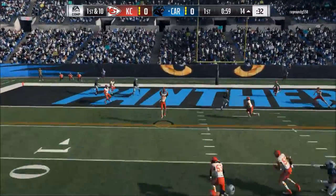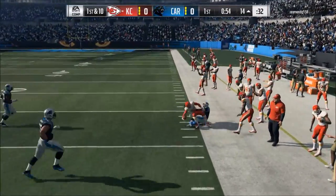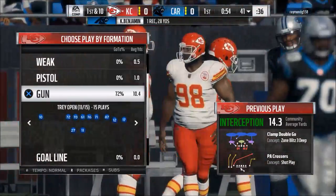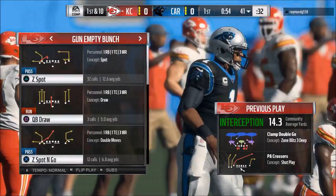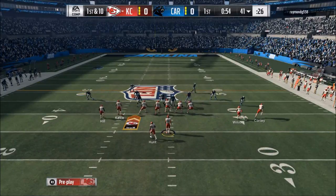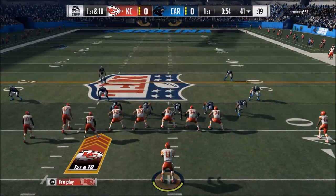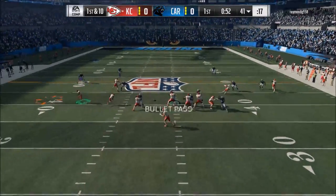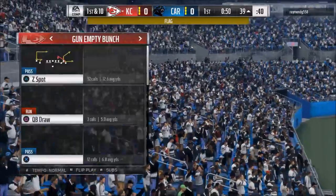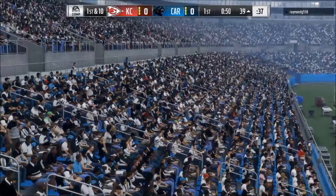So you come out in the Shotgun Empty Bunch. The play you're going to select — I like the Divide Wheel, that's my favorite — but you audible up to the Z-Spot. You smart route Conley's route. I also like to look first to the quick flat to the running back; I find quick flats really effective this season. PA Post Z-Spot has these quick flats as a critical element to make the defense respect the flats.